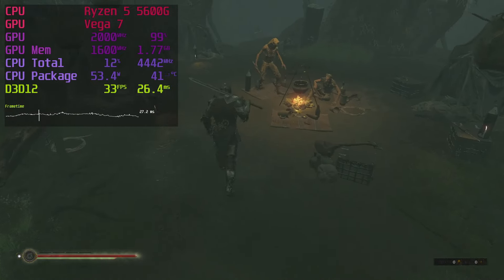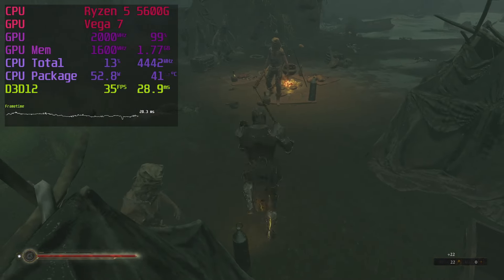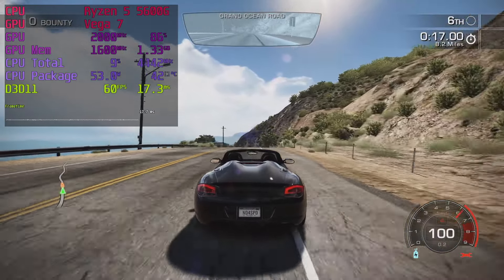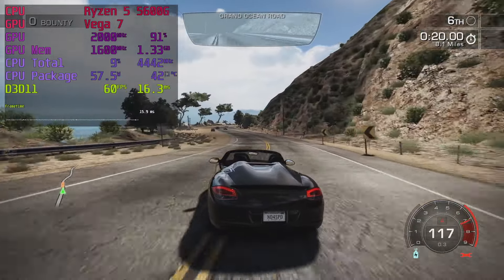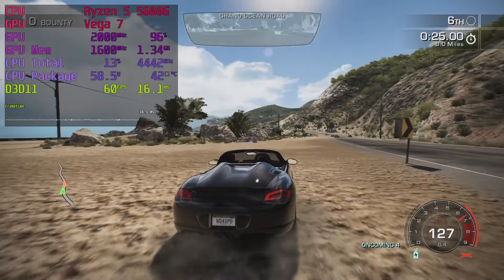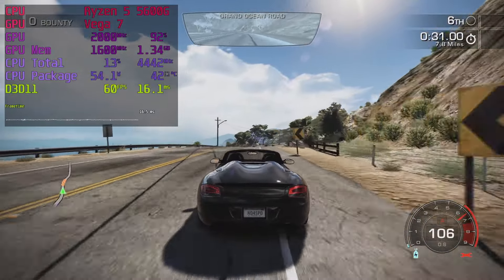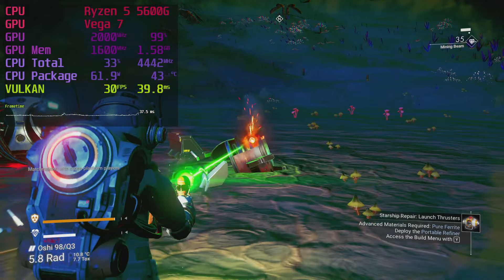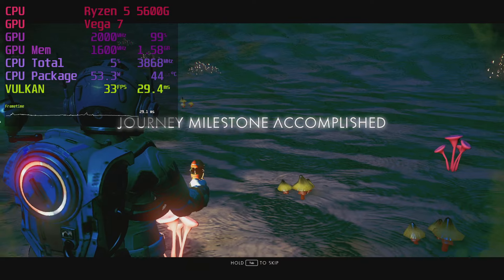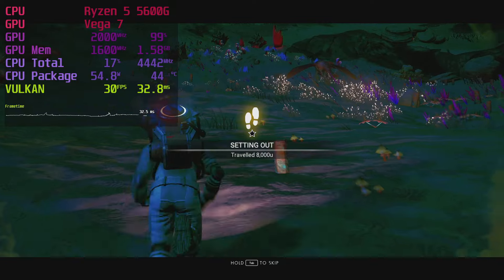I kept dropping the resolution scale in Mortal Shell and found new spots where it wouldn't suffice for 30fps — at 70% of 1080p I gave up and moved on. Need for Speed Hot Pursuit Remastered runs at 1080p high settings with a smooth 60fps frame rate, though you can notice the old game graphics under the new coat of paint. No Man's Sky at 1080p low preset is still pushing 30fps; you can undoubtedly use high textures, which I forgot to enable on this occasion.